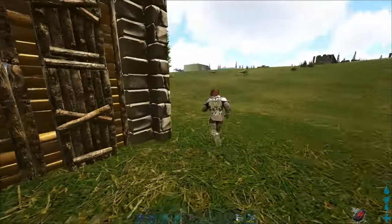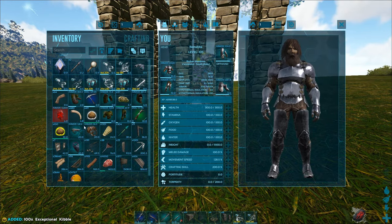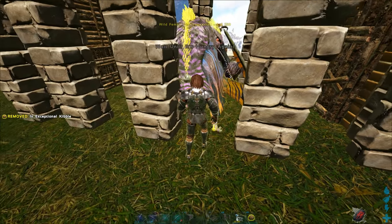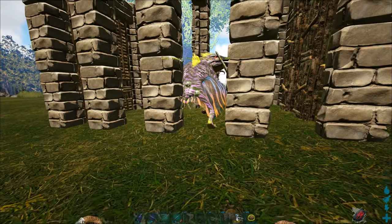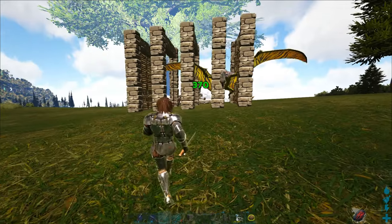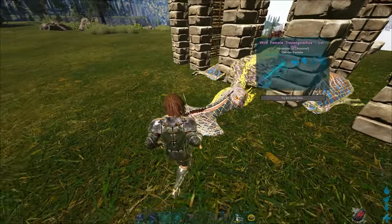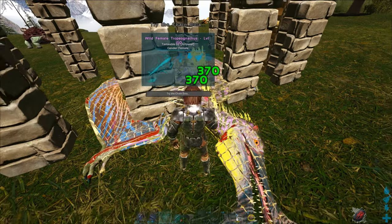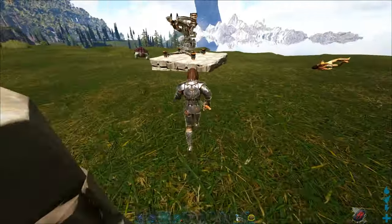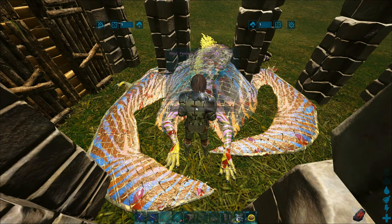Make sure not to go in front of him or he'll grab you again. Put your taming food in your last slot — I'll grab the kibble — and feed him with it. Then wait until he's hungry again. A useful tip: do some damage to him, because then he tries to heal by eating, which drains his food faster. That way you can feed him again more quickly in a row.